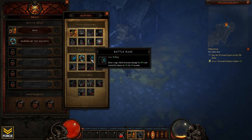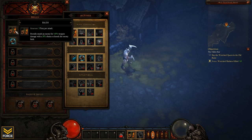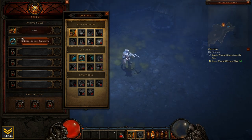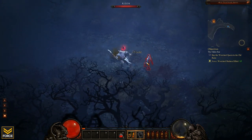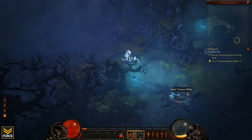I do want to show the new spell we just picked up: Battle Rage costs 20 fury, enters a rage increasing damage by 30% and critical hit chance by 4%. Since I can only have two skills right now, I'm going to stick with what I have. I don't care about that buff just like I didn't care about the debuff - I'd rather have at least one fury generator and spender that's actually doing damage.